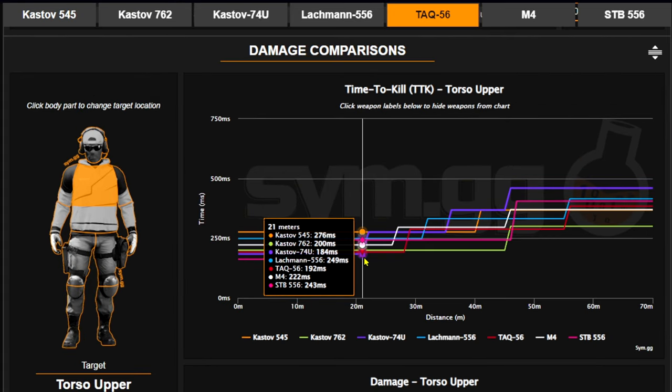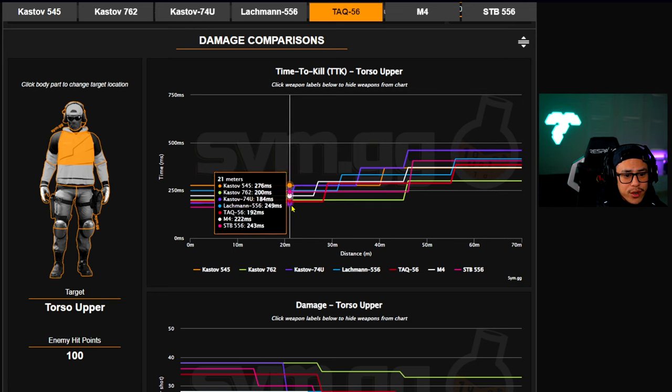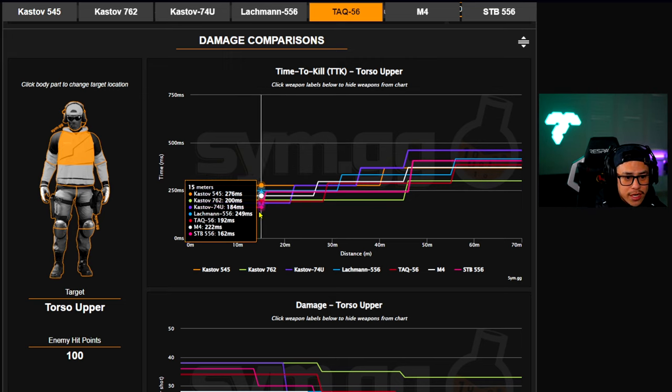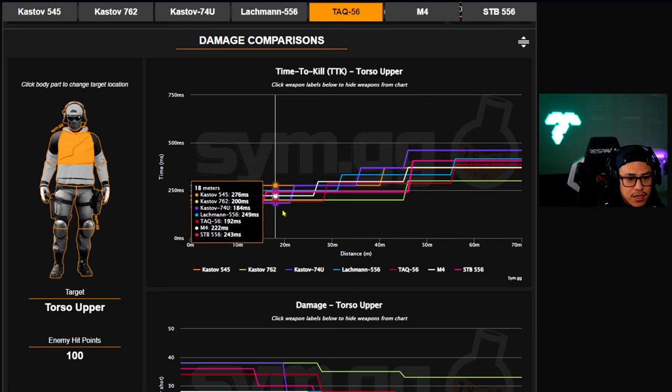Now let's move on to the 20-meter range to see who has the edge. At 20 meters, the Kastov 74u takes the lead, then the TAC 56, then the Kastov 762. The edge goes to the Kastov 74u for both close and mid-range situations. If you want something specific to close and mid-range maps, the Kastov 74u is hands down the choice — 184 milliseconds at 21 meters.